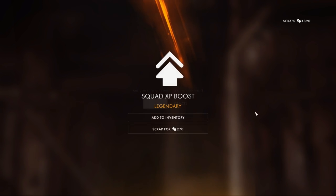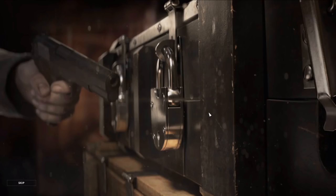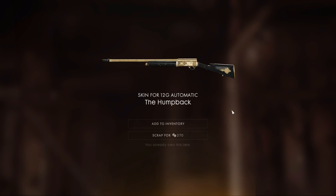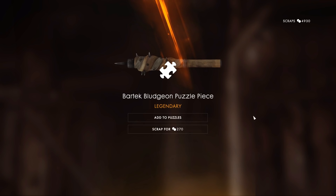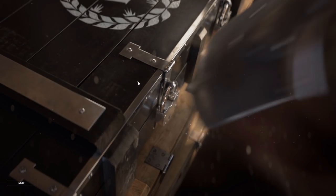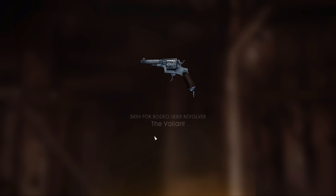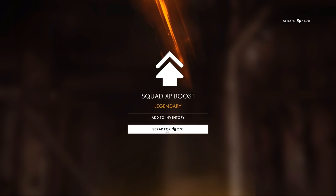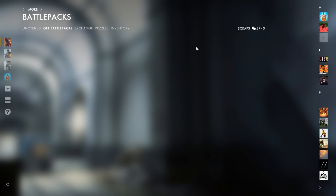Miller, how many XP boosts are we scrapping today? Over 9000, Miller — over 9000! Next one's up — the Humpback again. Because I've opened so many battle packs in the past — come on, give me the kukri. We're looking pretty good on scraps so I can definitely open more battle packs. It seems like it's next to impossible to get a super rare but extremely easy to get a squad XP boost that you can scrap right in front of Miller's face.